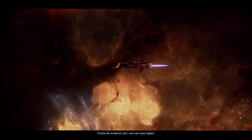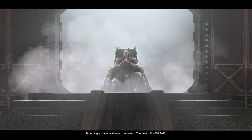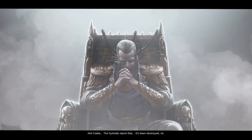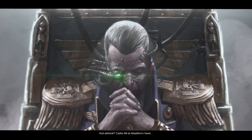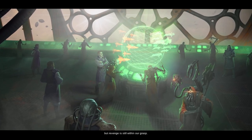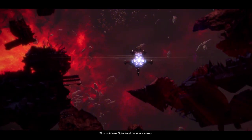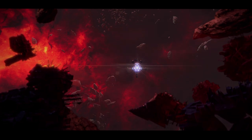We're out. Praise the Emperor — I can see the stars again. Receiving distress hymnals — the region's alive with them. According to the timestamps, Admiral, the year — it's 999 M41. We've been lost in the warp for over 800 years. Cadia — it's been destroyed, sir. There's a lot of confusion out there. Cadia fell at Abaddon's hand. Then we are returned not a moment too soon. Navigator, charter course to the Cadian system. We may be an age too late to join the battle, but revenge is still within our grasp. Warp engines online. This is Admiral Spire to all Imperial vessels — rally at coordinates 154, 554. This isn't over.